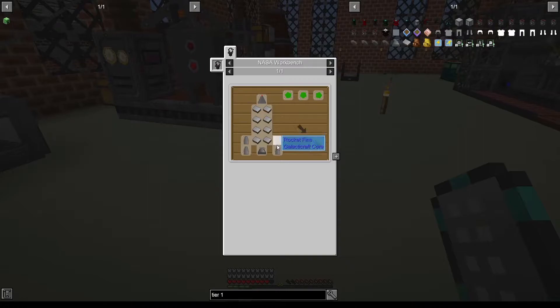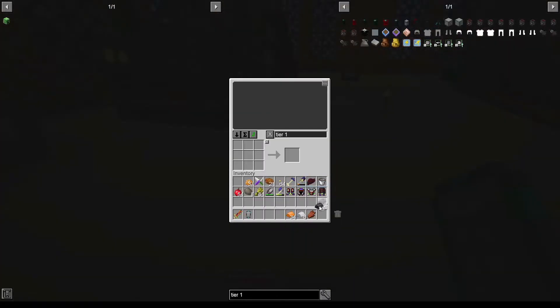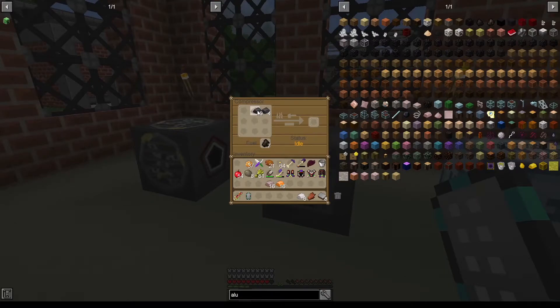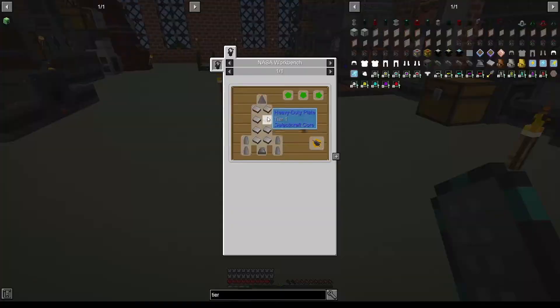We need tier one rocket fins. To craft the rocket fins we need more heavy duty plates and more compressed steel — 16 heavy duty plates and 8 compressed steel, which we can craft immediately. For the 16 heavy duty plates I should have enough because I need 16 steel ingots, 16 bronze ingots, and 16 aluminium ingots. That's actually great — now we have enough. Let's put all of those inside and just wait a little bit.